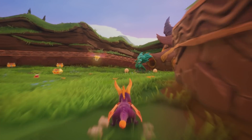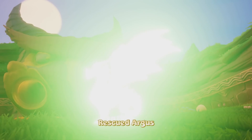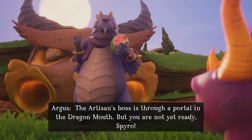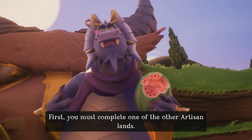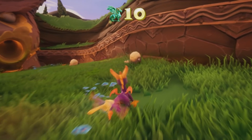Over this way we're gonna have a dragon, Argus. The Artisan's boss is through a portal in the Dragon Mouth, but you are not yet ready, Spyro. First, you must complete one of the other Artisan lands.